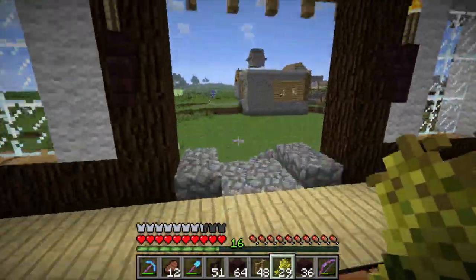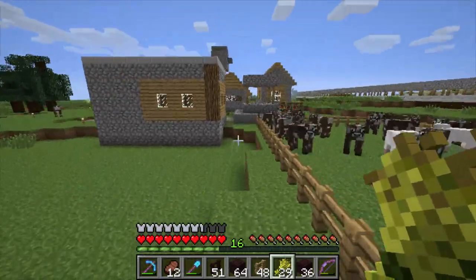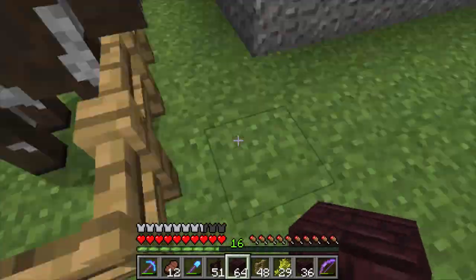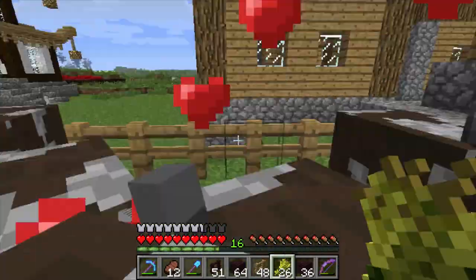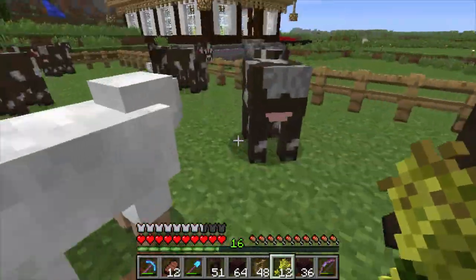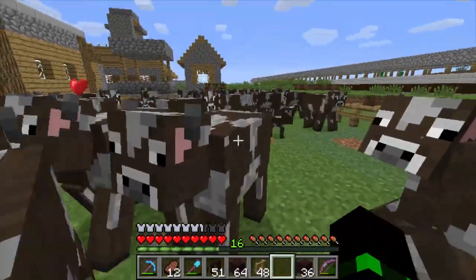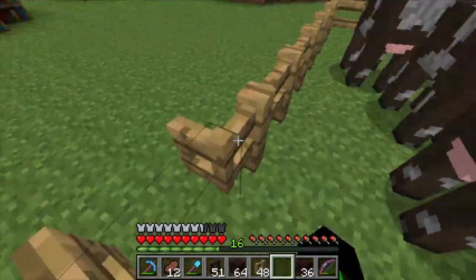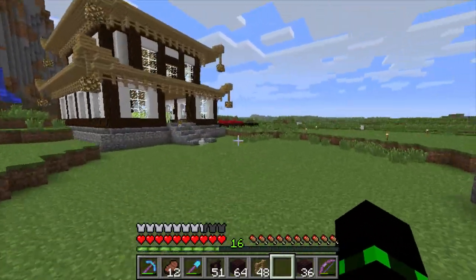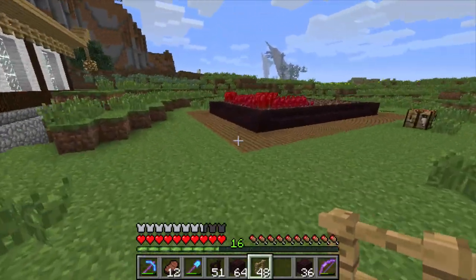That means we'll be able to make a lot of bookcases or item frames when they come out in 1.4. Now what we're going to do is just repopulate after the massive massacre. These guys are so loud. Breed like you never bred before. Okay, I'll harvest the wheat off camera, and now we're going to outline this place with the fence.